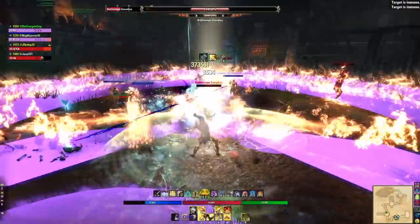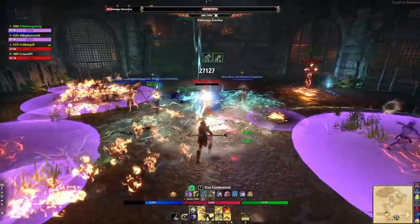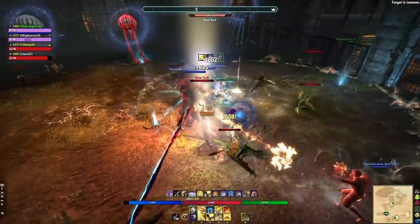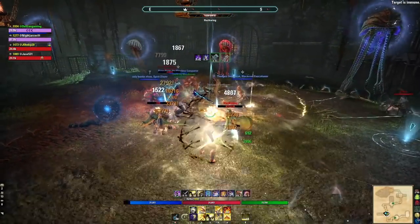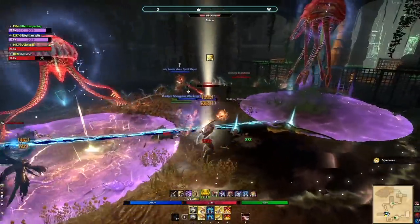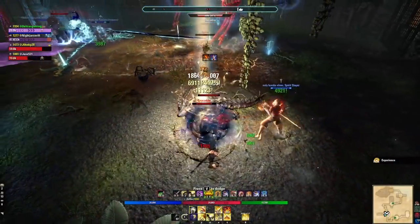For weapons, people typically run double fire staff at end game for the most damage, but also consider a lightning staff on your back bar — fully charging heavy attacks is easier and it's very good for sustain. Prioritize the Precise trait on the front bar and Infused or Sharpened on the back. For jewelry it comes with Arcane, which is okay to start, then use Magicka Recovery and Spell Damage glyphs. If you're brand new and lack champion points, go with a couple Magicka Recovery glyphs. If you're spending money anywhere, put it on purple or gold glyphs for the best bang for your buck.